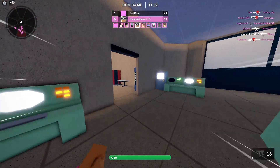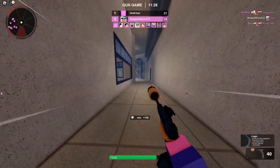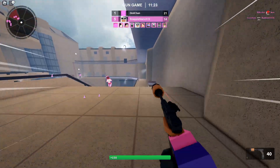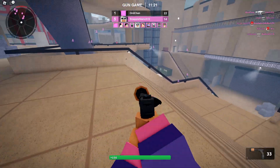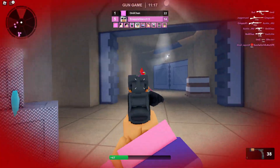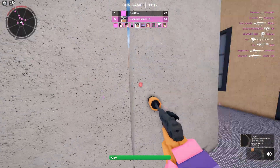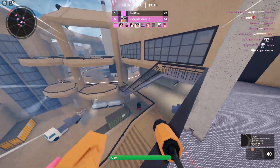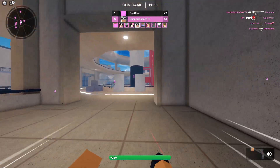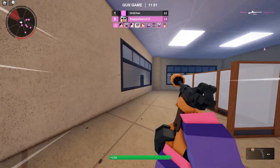I really wish they would give us the illegal mod for this, because it's not very fun to use that weapon without the auto. This is where I'm gonna get hard stuck. I can't even see what I'm firing at. I hit him so much and I got a headshot — how are you gonna tell me I lose that?